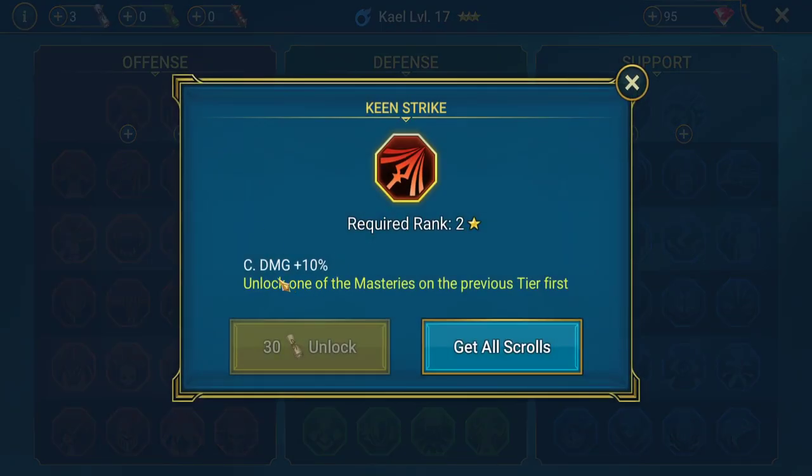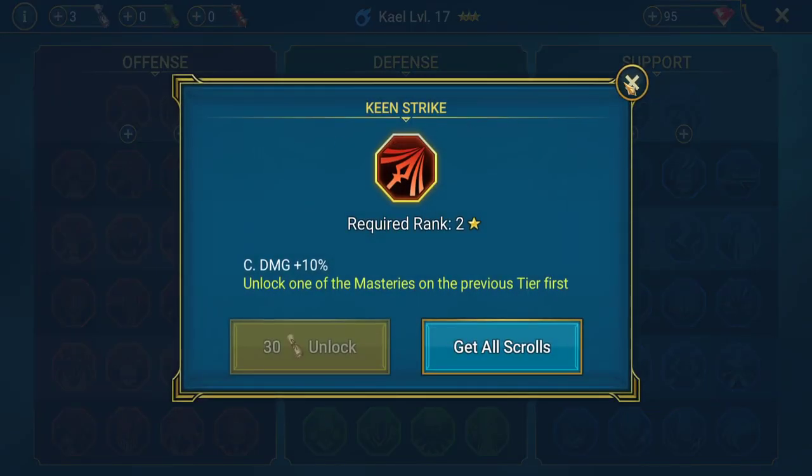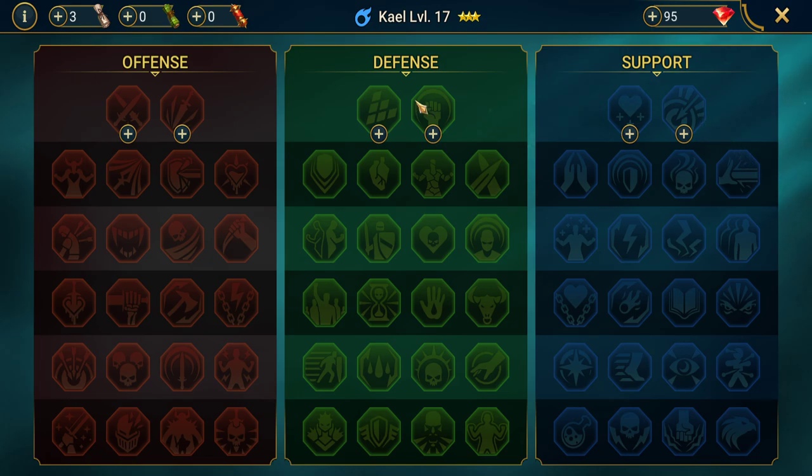In the second row I'm going for crit damage plus ten percent. The first row only takes five white scrolls and we already have three, so it won't take long. You can unlock two trees at a time — for Kael we'll probably go for offense and then support for the accuracy increase on his skill. Concentrating on the first two rows of masteries gets you a nice five percent crit, ten percent crit damage, and some accuracy, defense, or resistance depending on the champion you're improving.